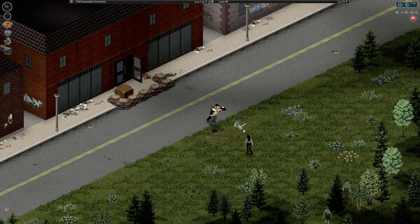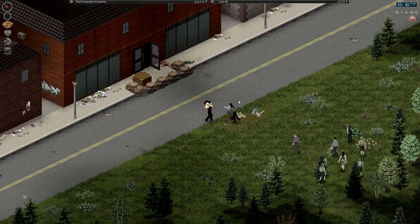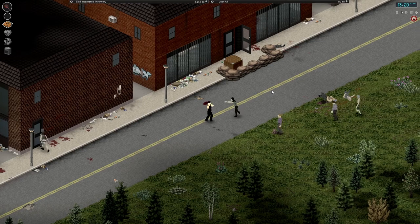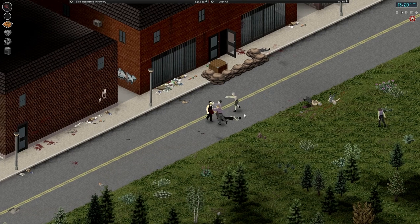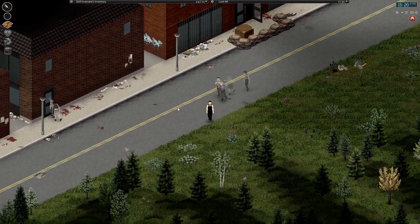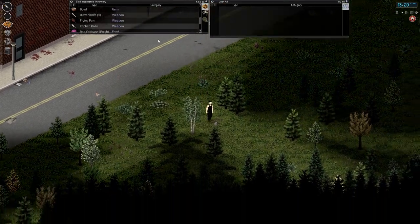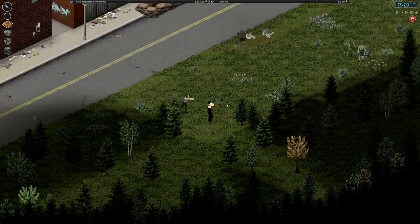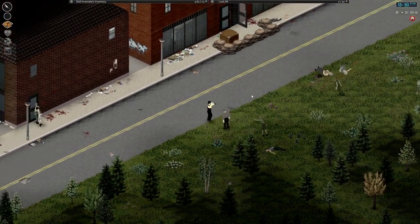I'm just going to get rid of this pack, then I want to go into that tool store and see what's in there because it looks like there could be some very useful weapons for us. It looks like we're outnumbered here, so I'm going to get my knife and put my spare knife — the good knife — in the bag so I don't accidentally use it. I'm going to use my other knife to take a couple of these guys out and give myself a bit of breathing room.